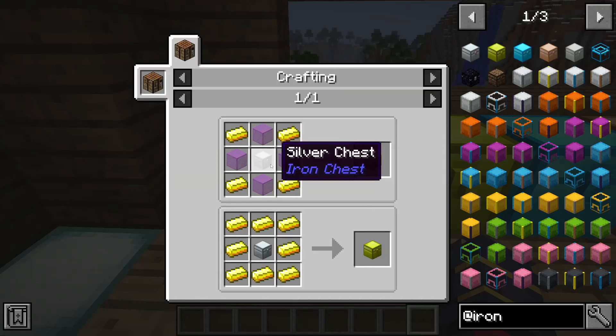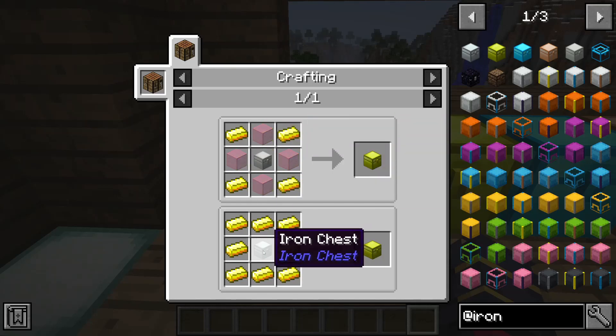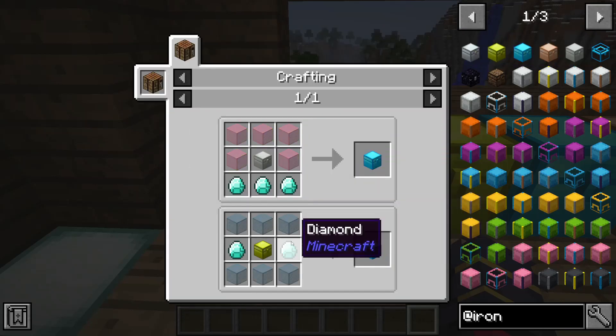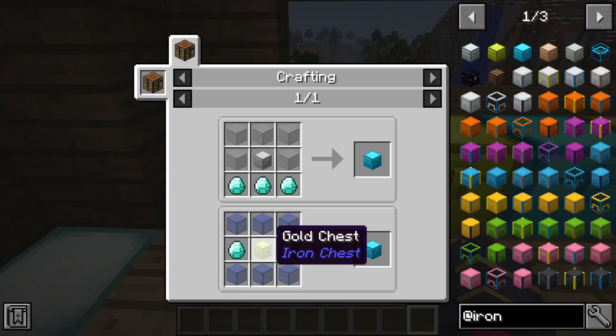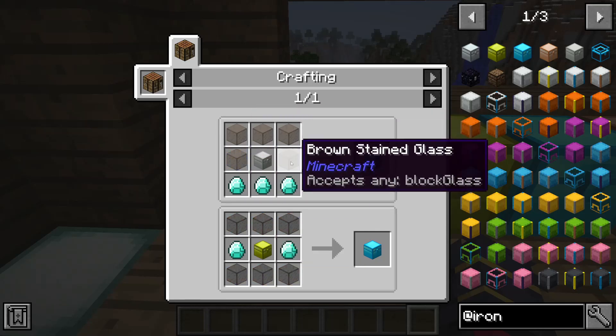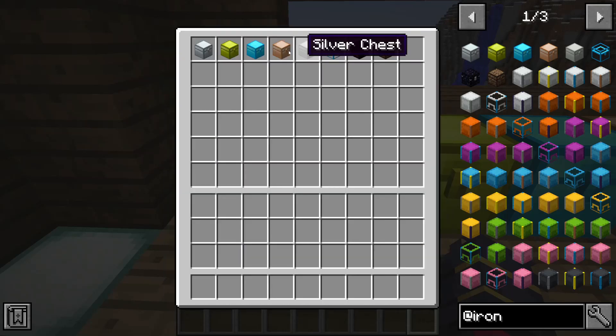You can have a silver chest and then some glass and some gold, or an iron chest surrounded by gold. Then we have the diamond chest, which would be two diamonds and one gold chest, or a silver chest with tons of glass and diamonds. So these are pretty easy recipes.